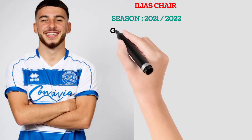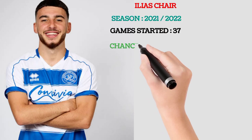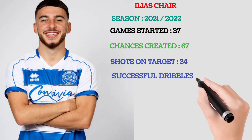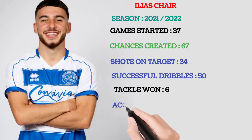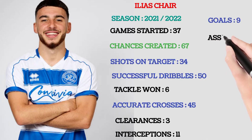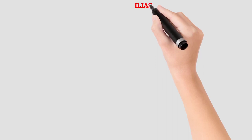In the season 2021-2022, the games started: 37. Chances created: 67 — very good in creating chances. Shots on target: 34. Successful dribbles: 50. Tackles: 16. Accurate crosses: 45 — good. Clearances: 3. Interceptions: 11. The goals he had for this season: 9. And his assists: 5.